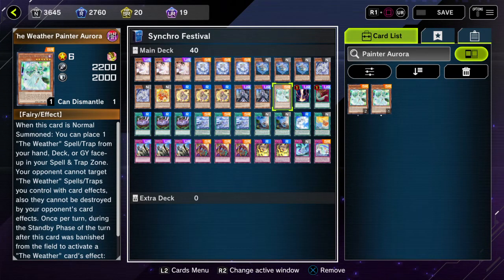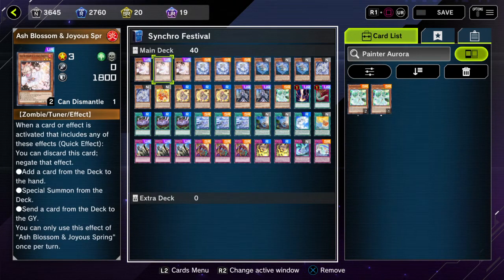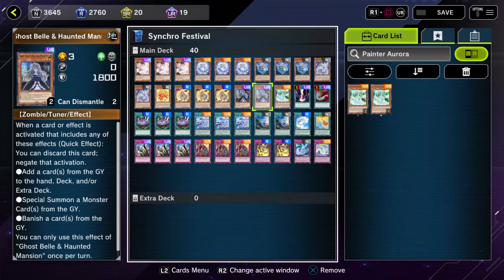Then Aurora — the real boss of the main deck version of the archetype. When this card is normal summoned, place one Weather spell/trap from hand, deck, or graveyard face up in your spell/trap zone. She is literally the Dark Magician the Dragon Knight of the archetype — your opponent cannot target or destroy the Weather spells and traps you control with card effects. If they don't get rid of Aurora, chances are I'm basically going to control the board and win the game. For hand traps: three Ash and two Belle — this card is amazing, no questions asked.